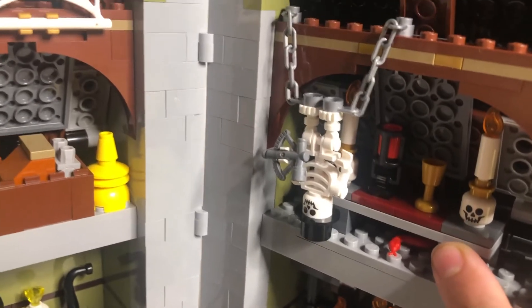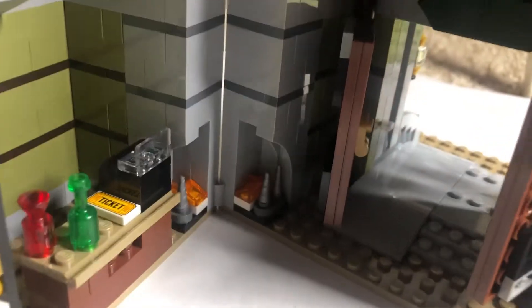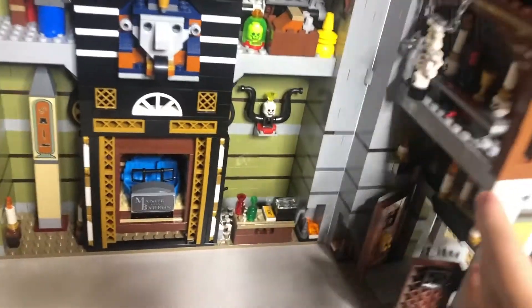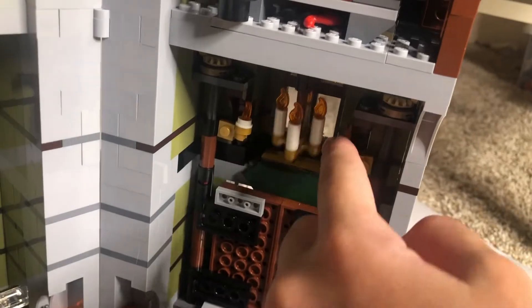Right here we have the altar of Alizard. Here's a little fireplace. Together they connect and make a fireplace. And here's a nice chandelier build which can fall and rotate back and forth.